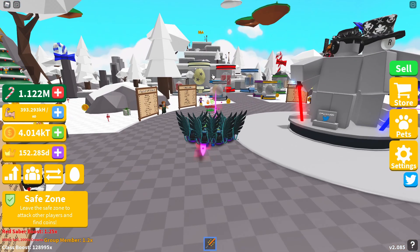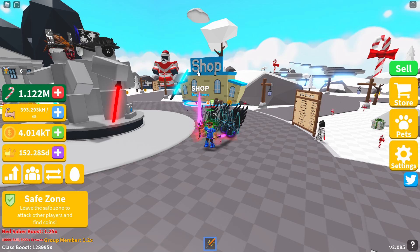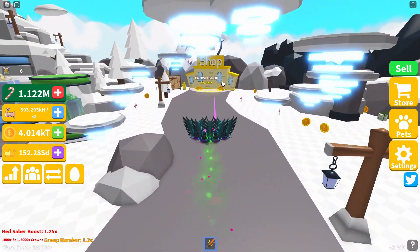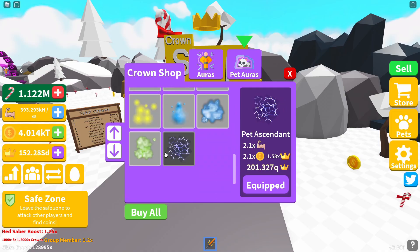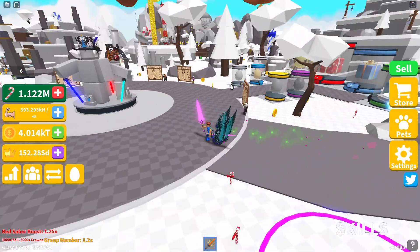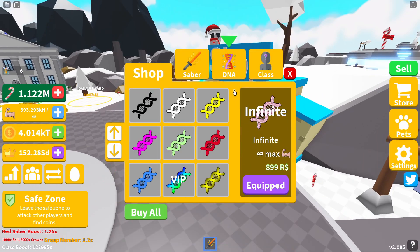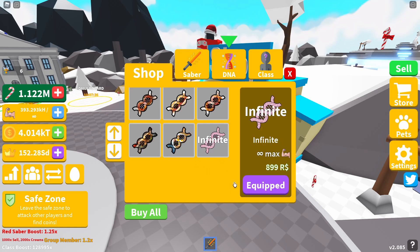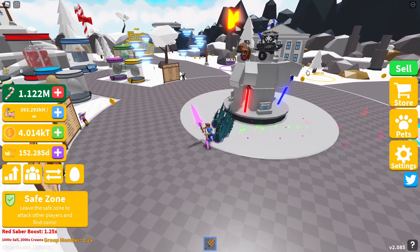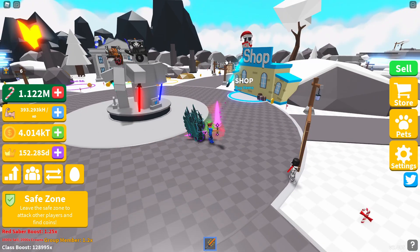They have released a new New Year's egg which is that one over there - we'll check it out in a second. Apart from that, we've not had anything else updated. We've got no new sabers. I don't believe we've got any new auras in the shop - still the same auras. I was hoping they'd release some new auras for the New Year's update. There's no new sabers in the store and no new DNA either.